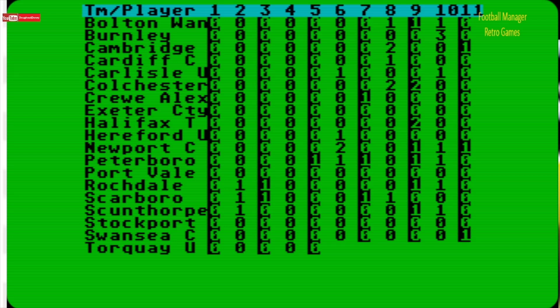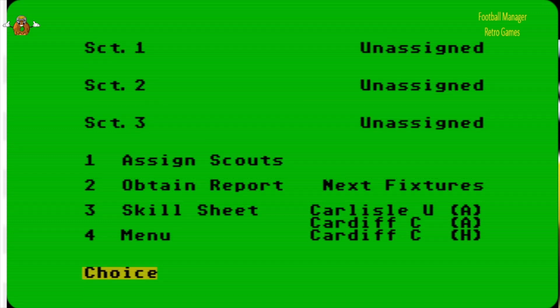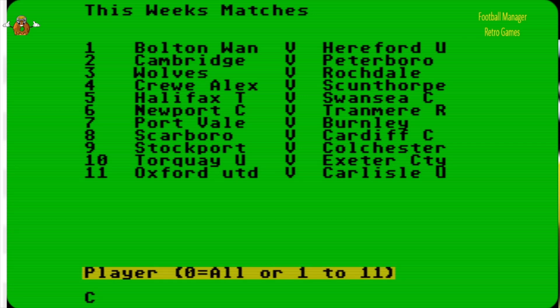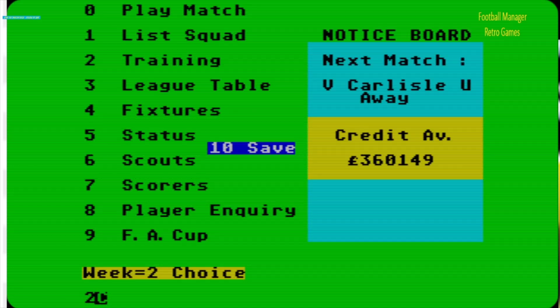It'd be interesting to check Burnley's number 10 and see what skill rating he is because he scored a hat-trick. We can do that by the scouts. Go to scouts — assign scout number one to Burnley's next game: they're playing Port Vale, so match seven, team two, scout one. We might as well do them all and see what the scout tells us about this Burnley number 10 who scored a hat-trick. He probably won't score any in the next game.